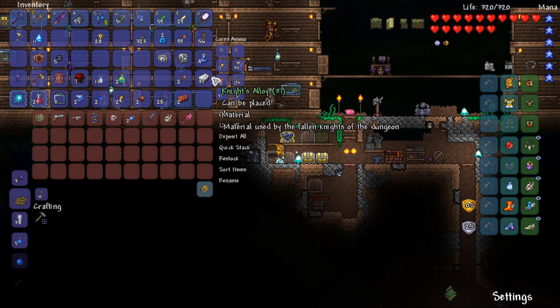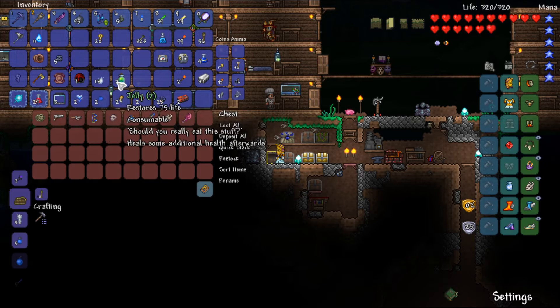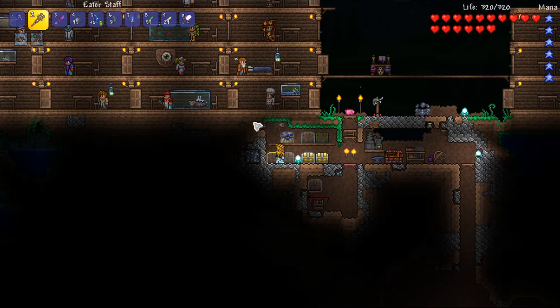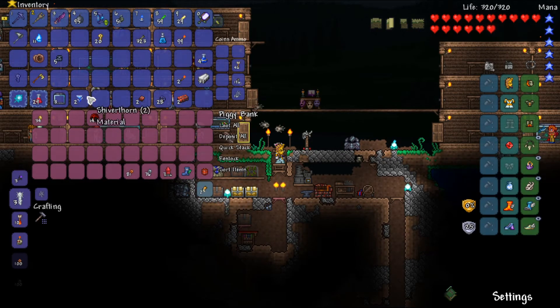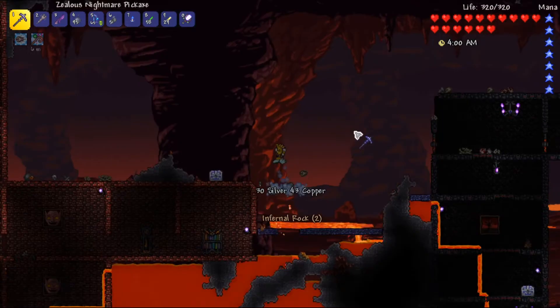I came back from the dungeon — I stayed there for probably half an hour or so because I just kept getting more and more interesting drops. Except I could not get enough of the little spirit droplets. I was going to craft some more armor but they seem notably rarer than the other drops. Just doing some maintenance, throwing some stuff away.